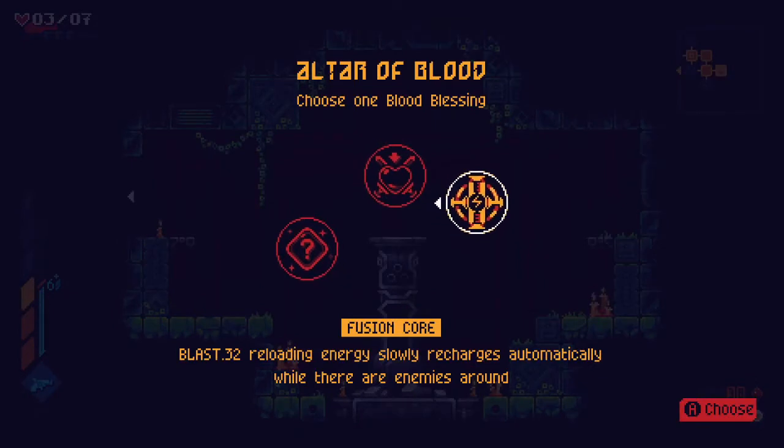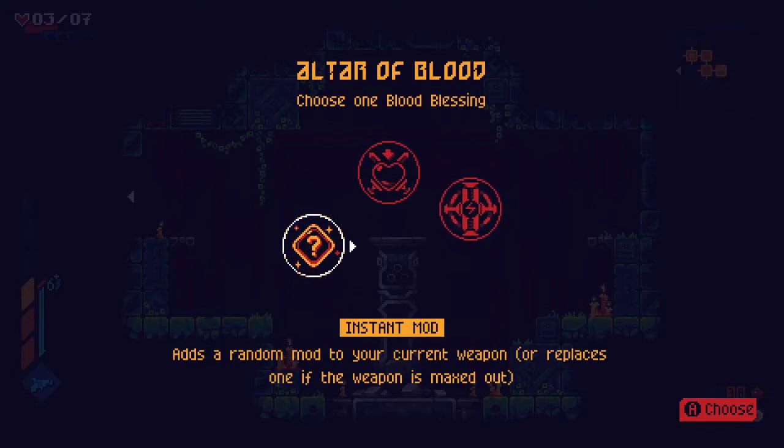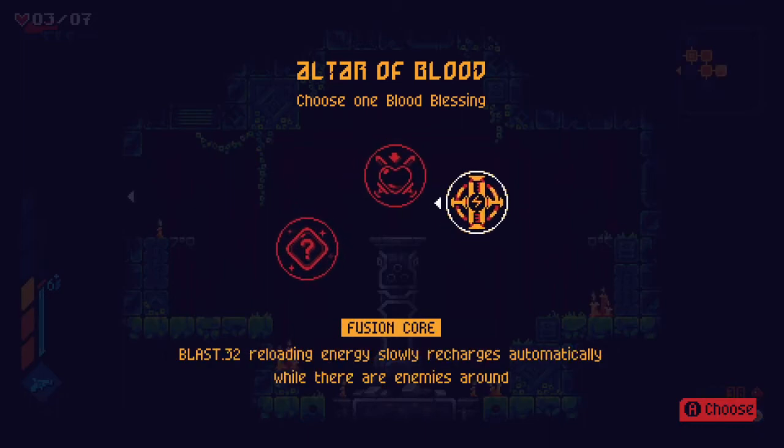Right now you're looking on the screen where you find one of these pillars. Each pillar gives you a power, so as you progress through the rooms you'll find one of these pillars in each game.